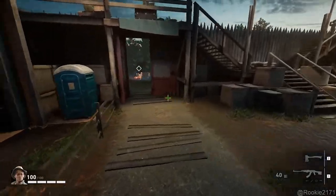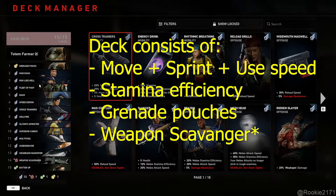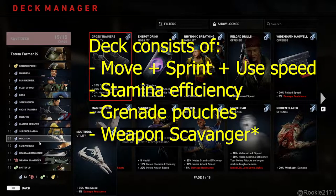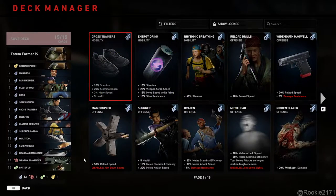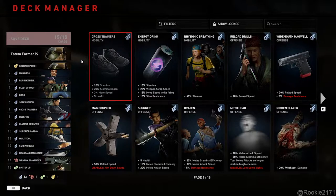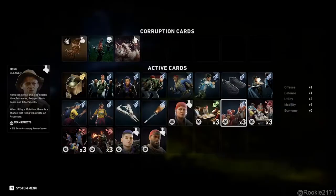Hello everyone, I'm Rookie271 and here is the totem deck I'll be using to farm 4 totems. Very importantly, a lot of risk cards as well as sprint efficiency and use speed in order to open up the cobbing of the webs from the stages. Extra grenade pouches is for frag grenades to block an entrance, and weapon scavenger can replace screwdriver if you are still not very familiar with the totem locations. Let's jump into all 7 maps for the hive. I'll give you tips and tricks on how to deal with all these totem spawns.